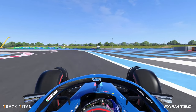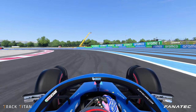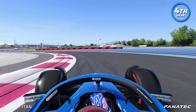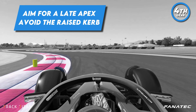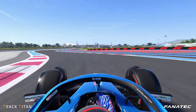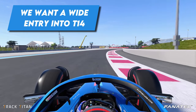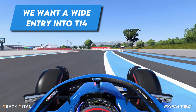Turn 12 requires us to get all the way back over to the right side for a wide entry, gradually reducing the brake pressure as you get towards the apex in 4th gear. We aim for a late apex, avoiding the raised part of the kerb here as this one is not as kind as the others and it will reduce our grip and downforce. We keep the car to the right all the way through turn 13. Coming to turn 14, we want to take a wide entry and a late apex to set up the final corner.